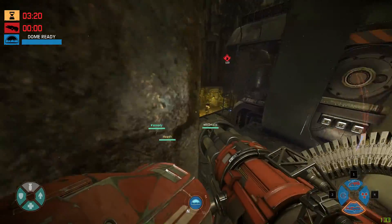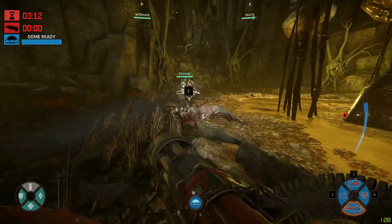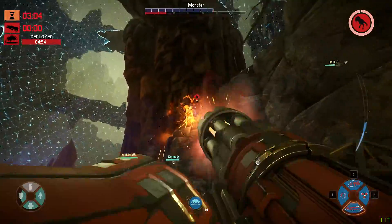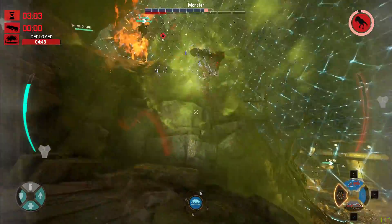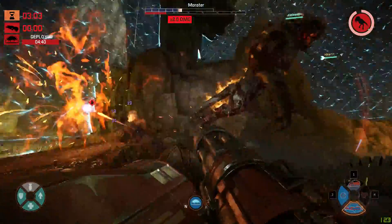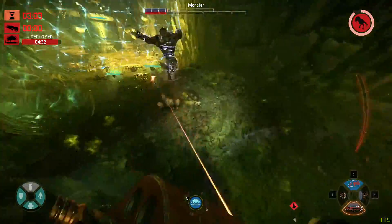I haven't actually played as the monster in an actual online match yet — only in the tutorial, but it was pretty fun. There's a buff here so I'll grab that — something about reloading equipment. This enemy is straight-up done: we've put down our dome, his HP is very low, and his armor is almost completely gone. This is going to be game over for him and a win for us.